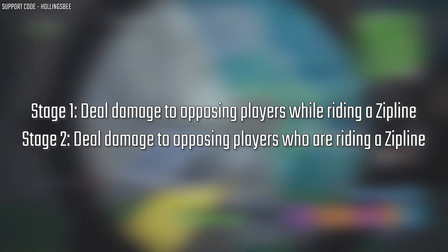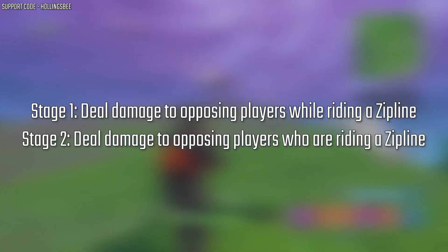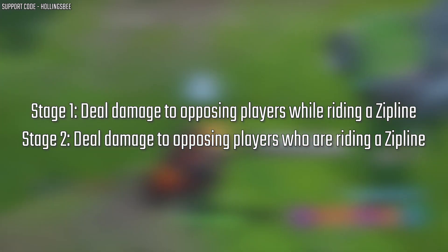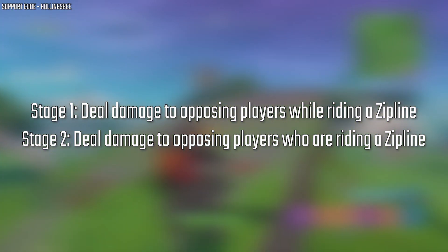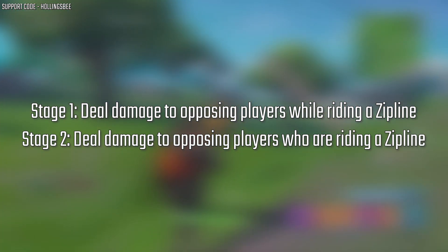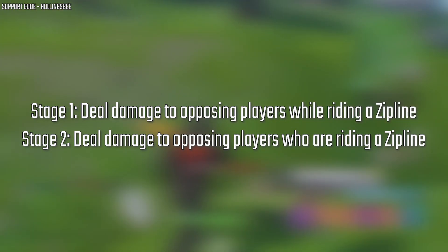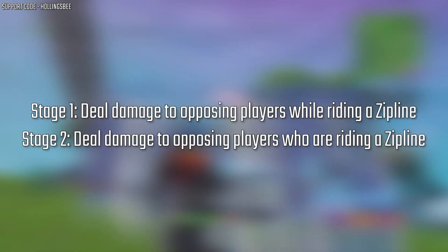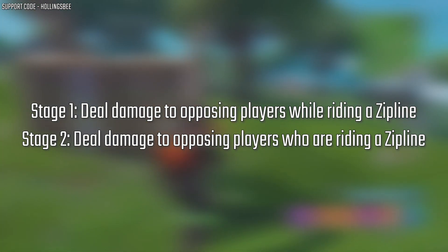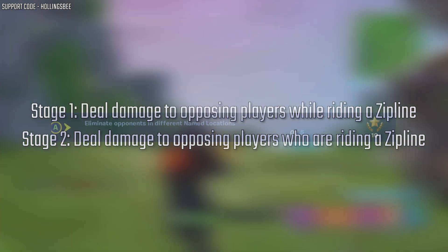Here we have a stage challenge, and this is probably the worst one of all the challenges — I really don't like ziplines in the game. Stage 1: deal damage to opposing players while riding a zipline, so you've got to be on the zipline and deal damage to people. Stage 2: deal damage to opposing players who are riding a zipline, so the person you shoot has to be on a zipline. Your best bet for both stages is Team Rumble — hope someone's on a zipline and hope the circle is near one.